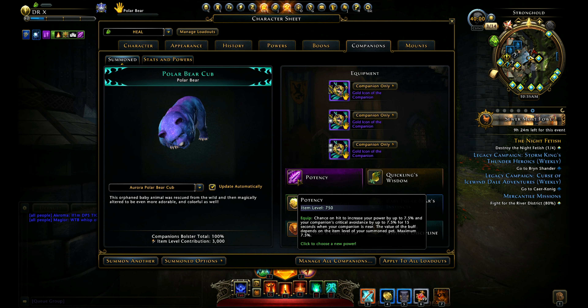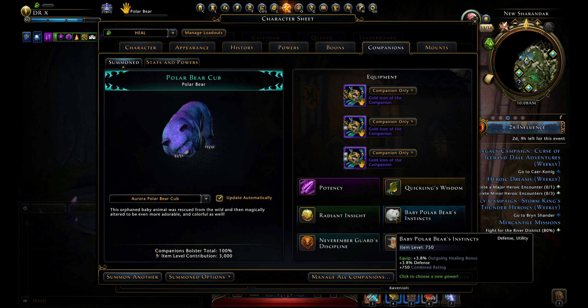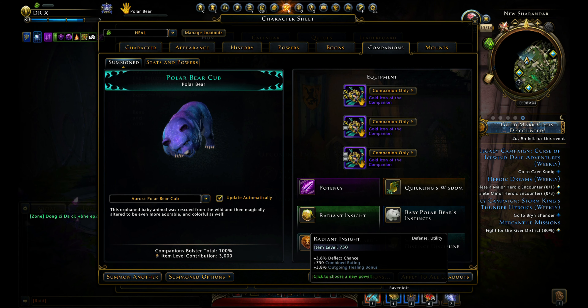Next is companions with their gear. For companions I am using an augment companion and all 5 outgoing healing companions with mythic quality. For offense and defense slots I use Arcane for critical severity, but if you want you can use Empower or Profane. Also try to reach 100% plus star points as soon as possible — this changes a lot.